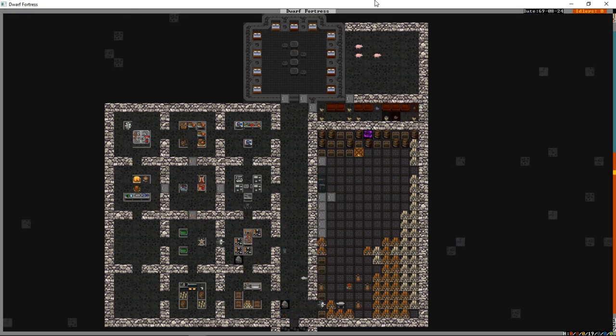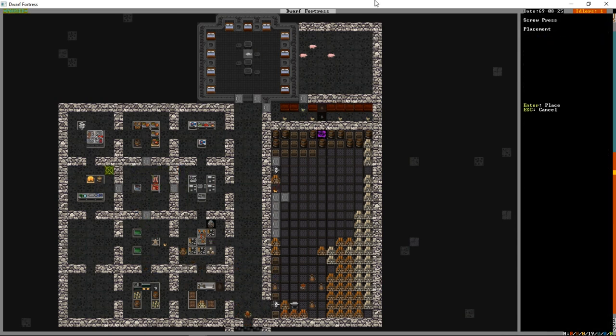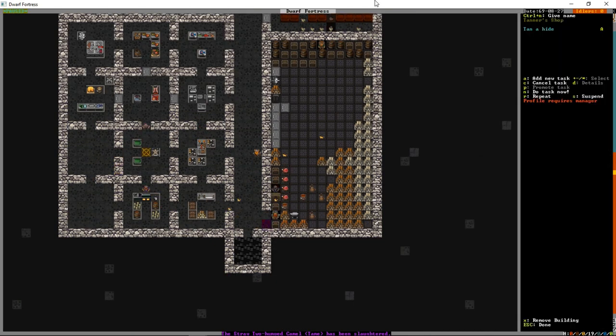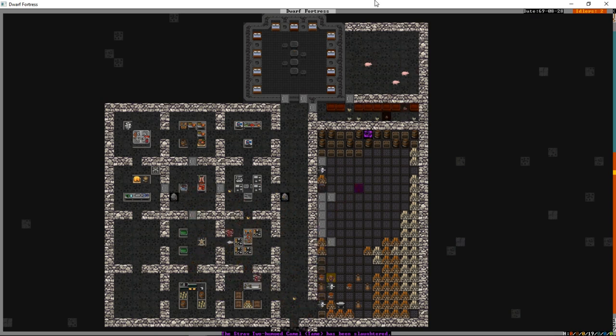Build workshop P - but we don't have two mechanisms together yet. There goes the camel. Anyone idle will haul the prepared food into the stockpile. Someone is already tanning the hides from it. We don't have a spectacular butcher, so the yield is affected. Once our mechanic finishes the mechanisms they should build our screw press - it'll be a while before we have enough honey for it to be relevant anyway.